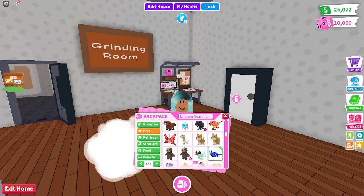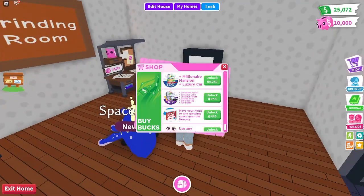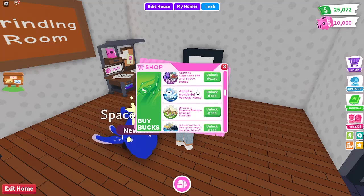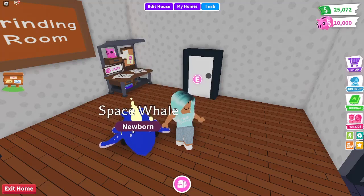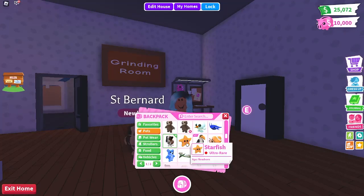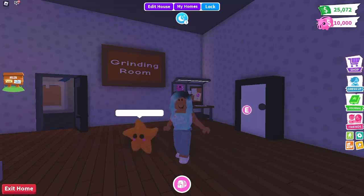I have a space whale which was from a futuristic-themed update — the space bundle kind of thing, but it wasn't in that exact pack. From the same update I have a Saint Bernard, which I think was from 2021 Christmas. I have a starfish which is from the star rewards.